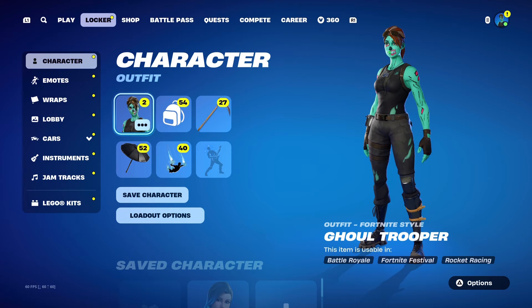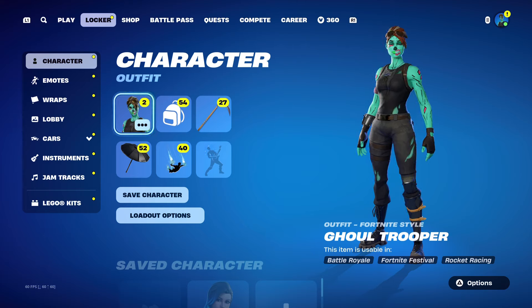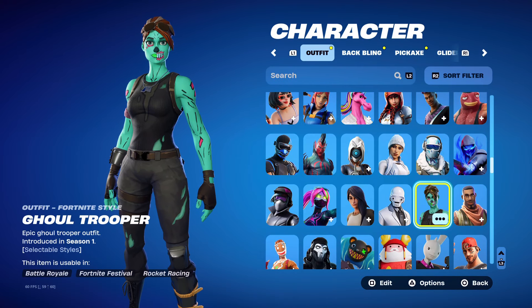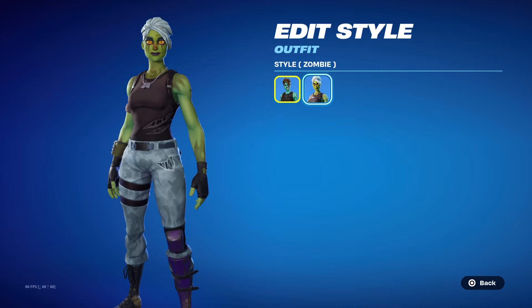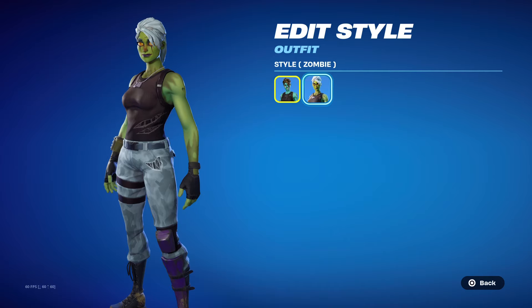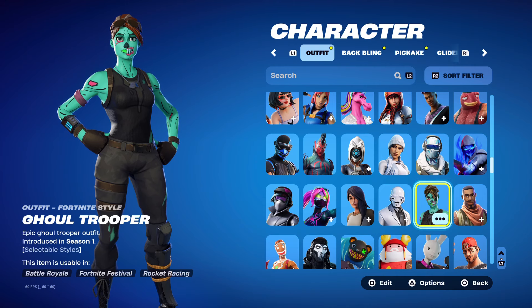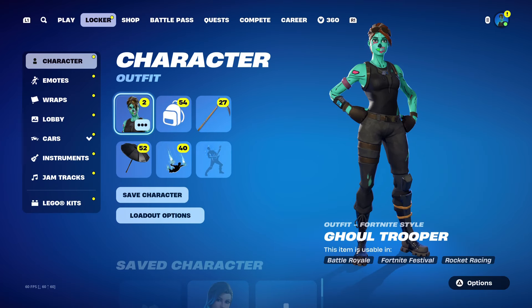Of course, it is coming up to Halloween now, so that basically means that a lot of these Halloween-related skins will be making a return. Ghoul Trooper was introduced in Chapter 1 Season 1 and honestly it's a really good skin. It has two edit styles — the default and the zombie. It does also have a pink edit style, and that was if you bought the skin when it first came out back in Chapter 1 Season 1. It did release on October 30th 2017 and it was last seen in the shop in May, which was around 150 days ago. I don't know why Fortnite brought it back in May — they did that with the Skull Trooper as well.